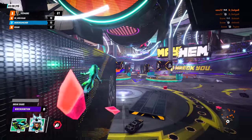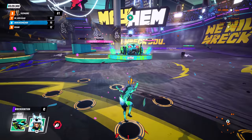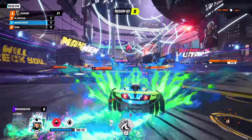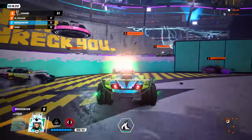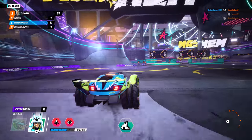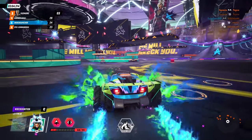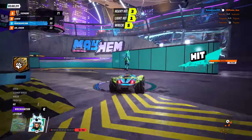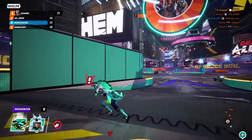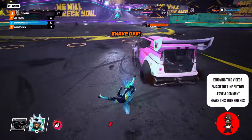On foot, your character has a melee attack and a special ability. You can wall run — there's some parkour in there — and you can evade other people's cars and hijack them by hitting the button prompts that appear on screen faster than your opponent. If you press them faster, you get the option to take their car or wreck it. Collecting crystals placed all over the map by wall running also fills up your bar to get your special unique car.